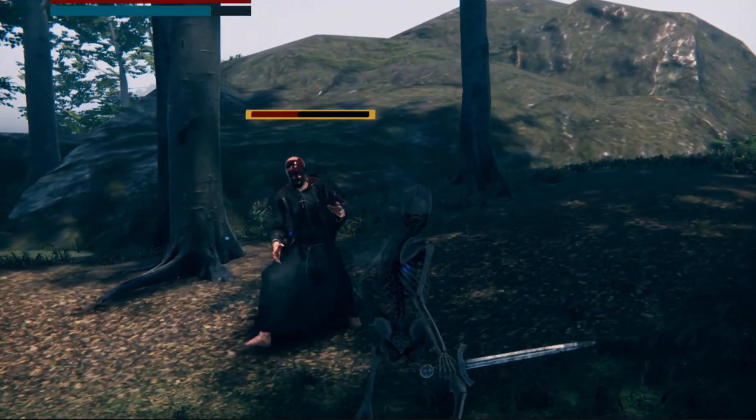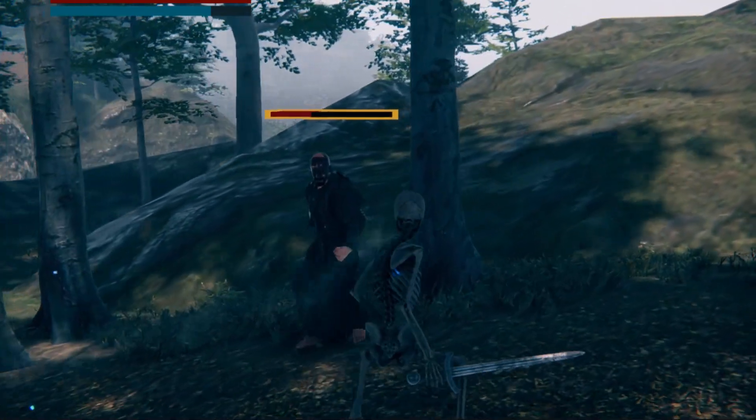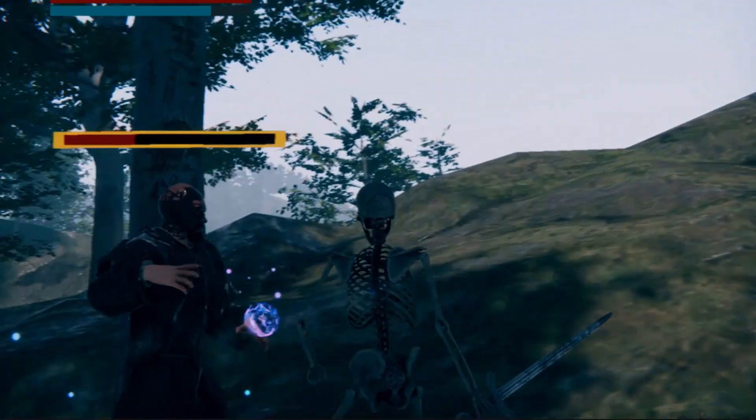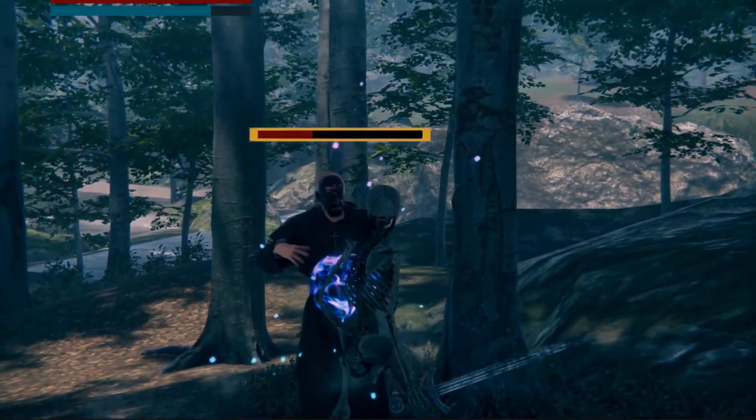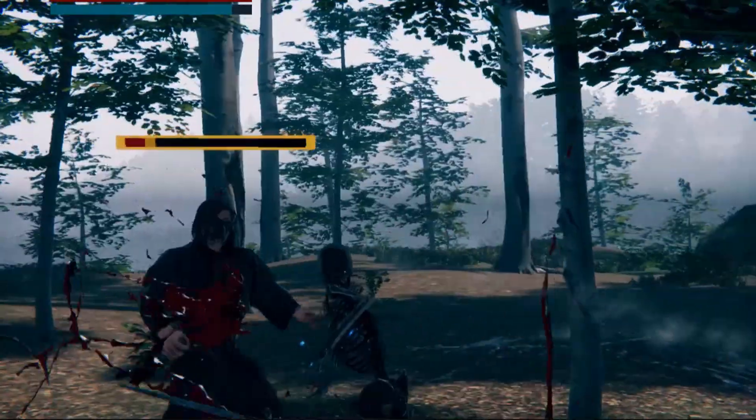Some of you guys commented to have the health of the acolyte lowered, since the acolyte does not have any armor. I plan on doing this in the future, and I plan on making the acolyte more evasive. As of the moment, you can stunlock the acolyte with consecutive attacks.